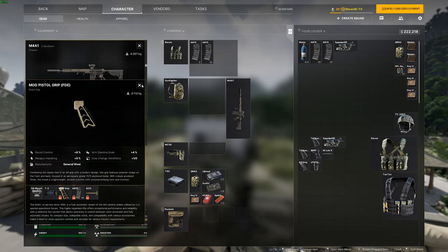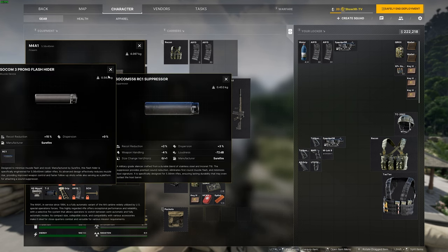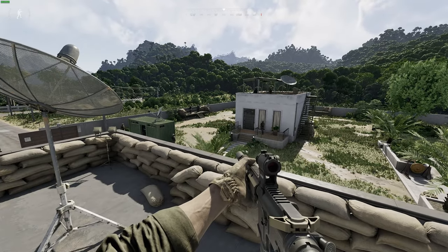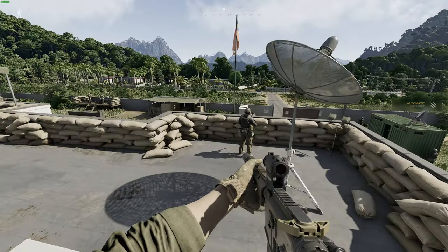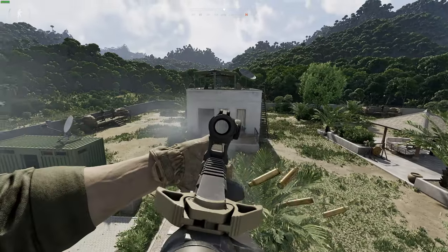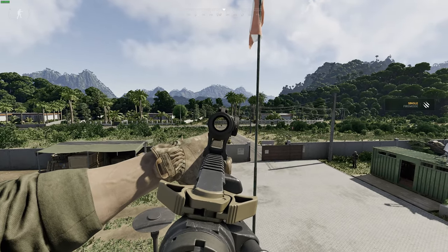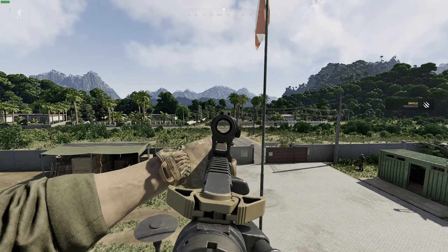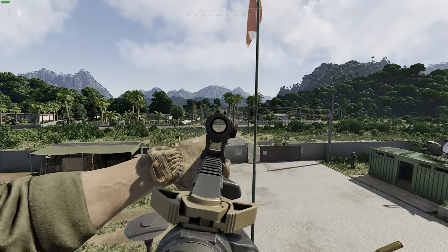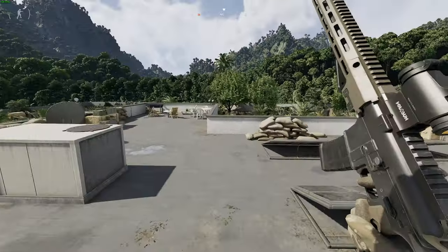We're going to go with the mod pistol grip again, and everything else we leave the same — same suppressor, SOCOM three-prong mount with the suppressor on it. This gun we want recoil control and weapon handling; we're going to be in auto a lot of times. This is a pretty solid build for the front man — I want to be able to snap on them and the gun doesn't really move. You can still reach out there if you need to, especially with AI. That's why we don't do iron sights. You can still tap heads if you're running solo, but it's primarily for that front man: solid recoil, automatic fire.